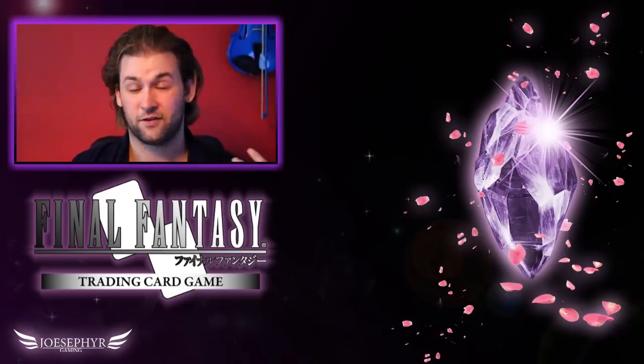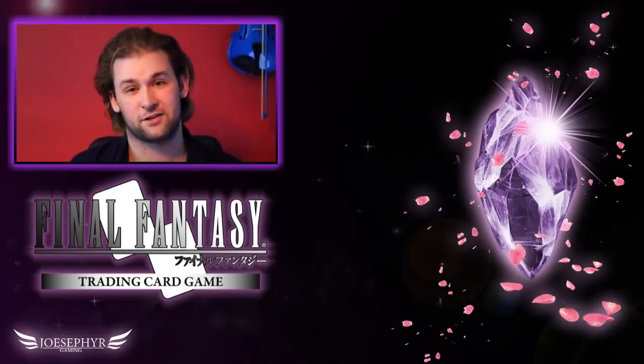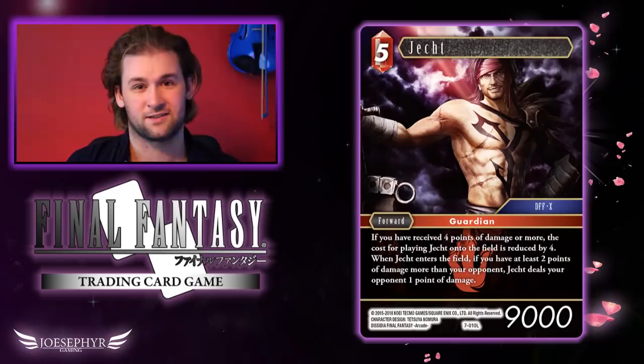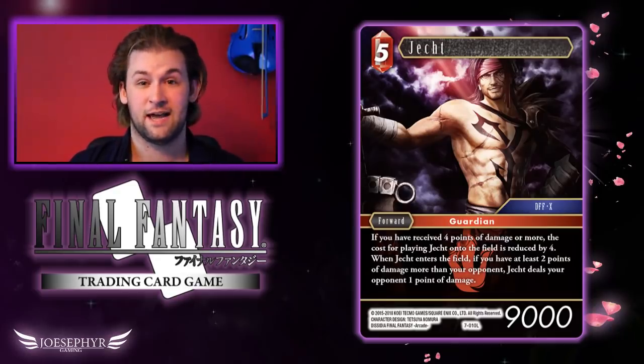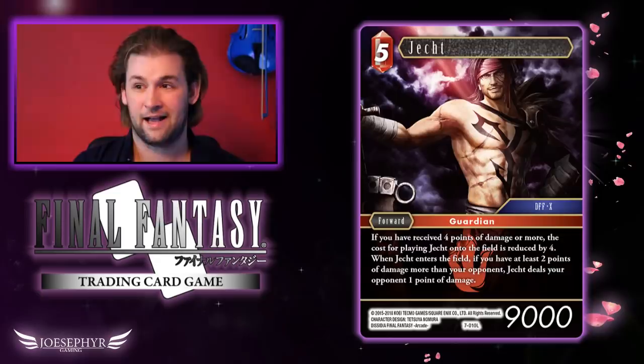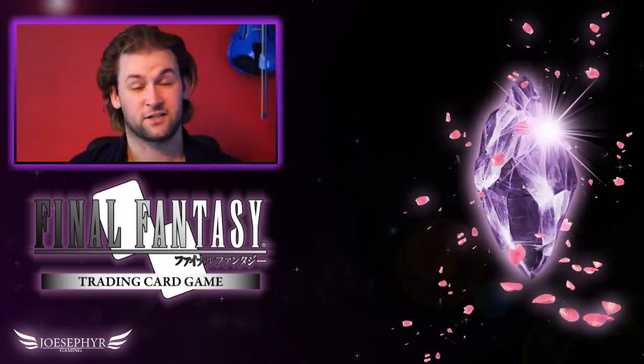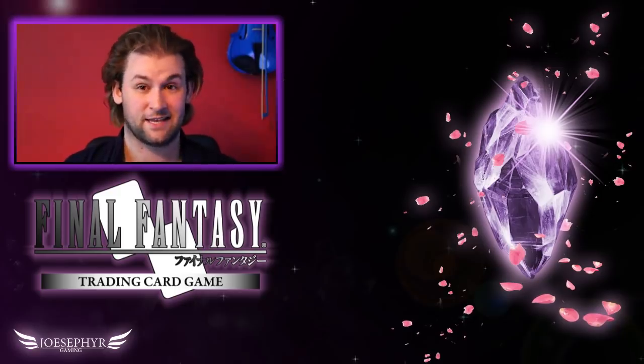Starting with Fire — the first card I want to mention very quickly before going into detail is Jecht. I've spoken about Jecht a few times in the past and I really like the card; I definitely think it's going to see play. It opens up a lot of possibilities for Fire to start running For Sawyer and Sin, which we'll get to later. But the first card I really want to focus on is the other Fire Legend, which is Larn.